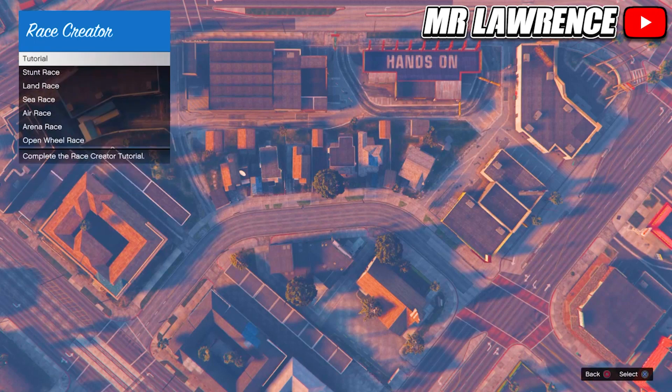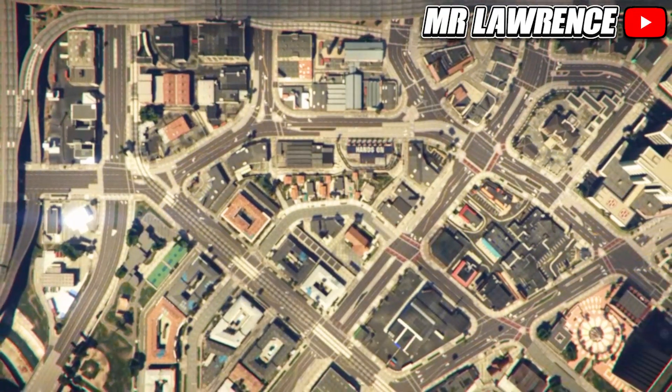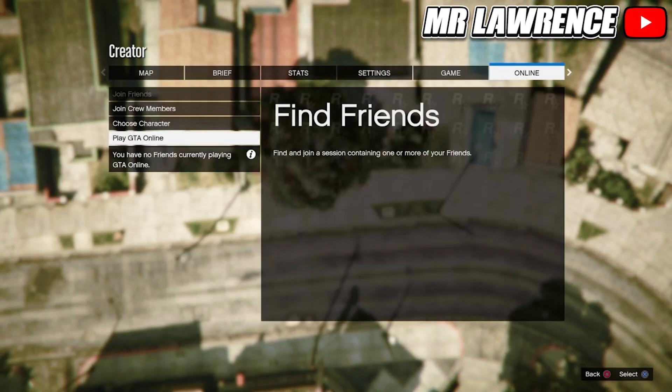Open your pause menu, go to Online, and start creator. Once you're in creator, create a race, then select tutorial and accept the alert. Open your pause menu again, go to Online, and choose character.